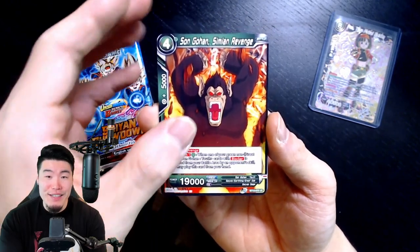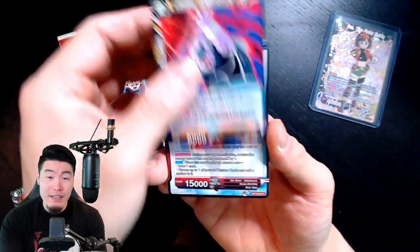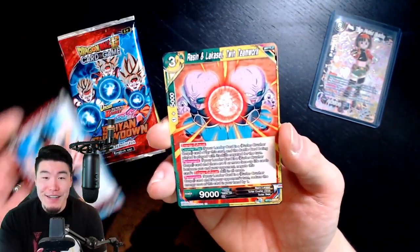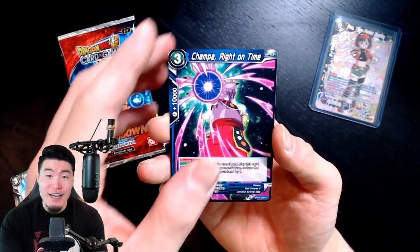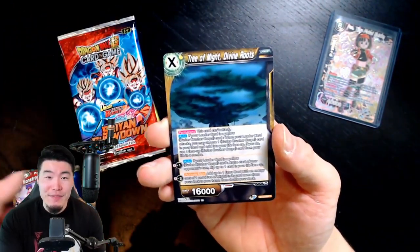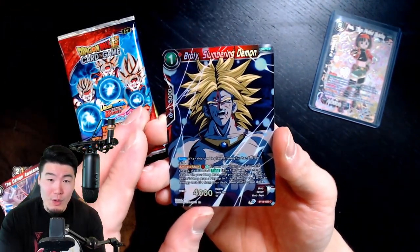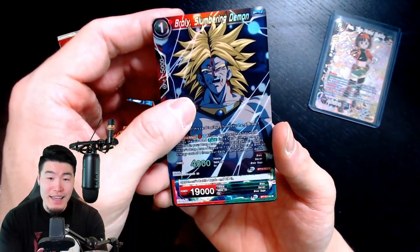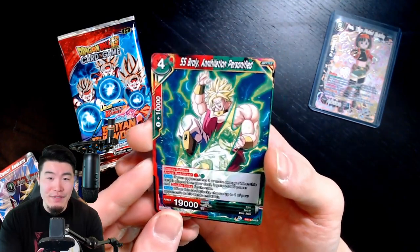First card is Son Gohan, Saiyan Revenge. Lakase, Power of the Tree - aka False Aiket. We have a Speed Rush Son Gohan. Raisin and Lakase, Twin Teamwork. Yamcha, Confronting Invasion. Champa, Right on Time. Quick Assist Krillin. Monstrous Encounter. Free of Might, Divine Roots. The Demon Awakens. Reverse Holo Broly Slumbering Demon. And finally, Super Saiyan Broly, Annihilation Personified. Not the most exciting pack but not bad - I actually really like this Reverse Holo Broly right here.